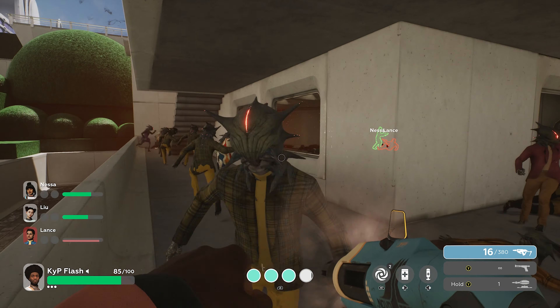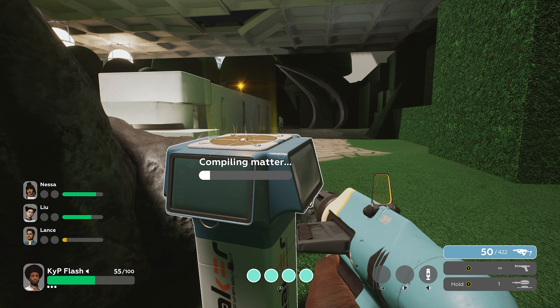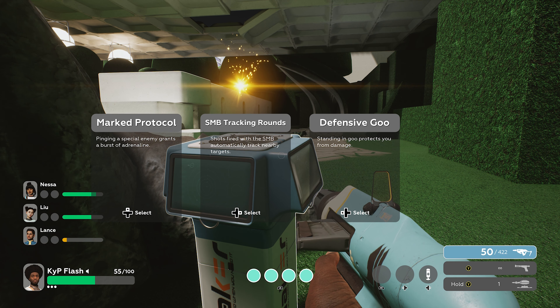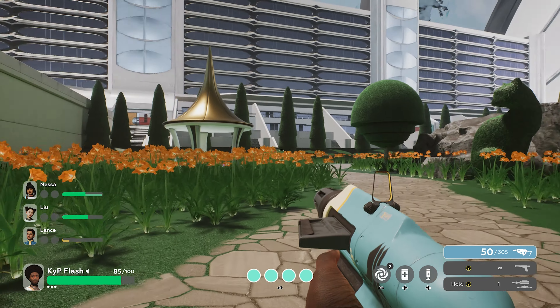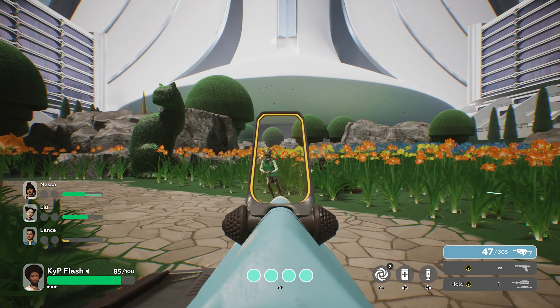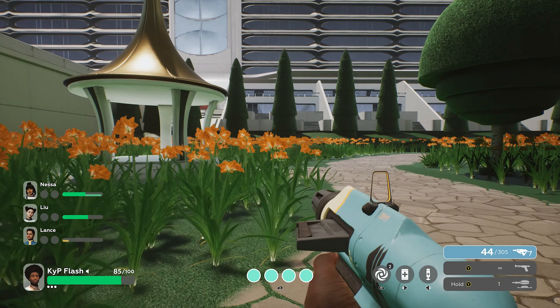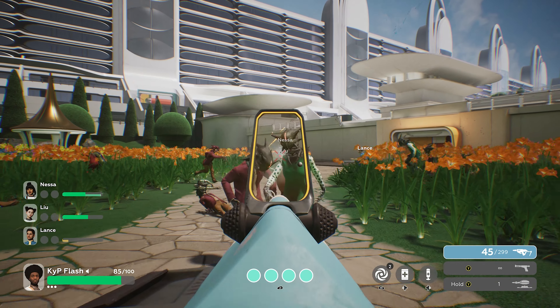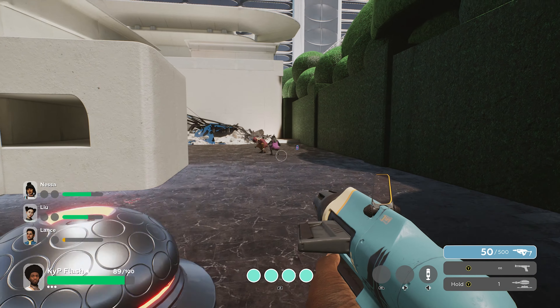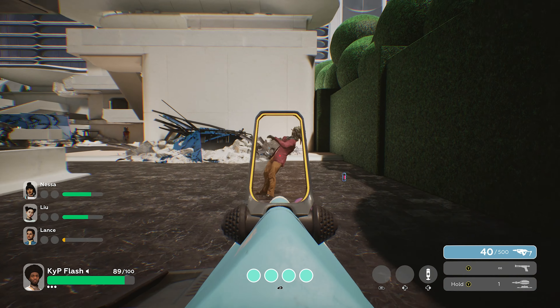The perks you encounter are received from podiums scattered around the level. These podiums offer three perks to choose from that will slightly alter the gameplay. For example, you can get a perk that prevents damage while in goo, or receive ammo from taking down marked enemies. Ammo podiums can also be found throughout the level and when interacted with will give you full ammo.